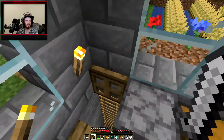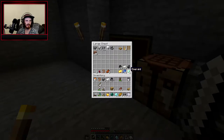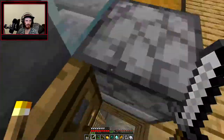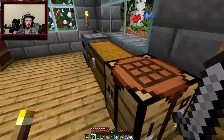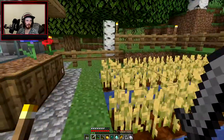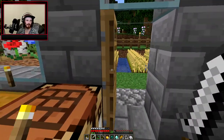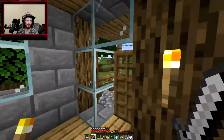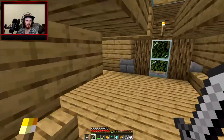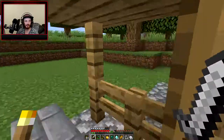Dude, what — oh he's got a basement, damn, baller. He's chilling, he's got the basement, he's got the little farm in the backyard, he's got little planters. Like he went legit with his house. Meanwhile I'm over here like, yeah, pretty basic. He's got a porch, a little bedroom area — like how legit. Most legit house I've seen; like he took some time.